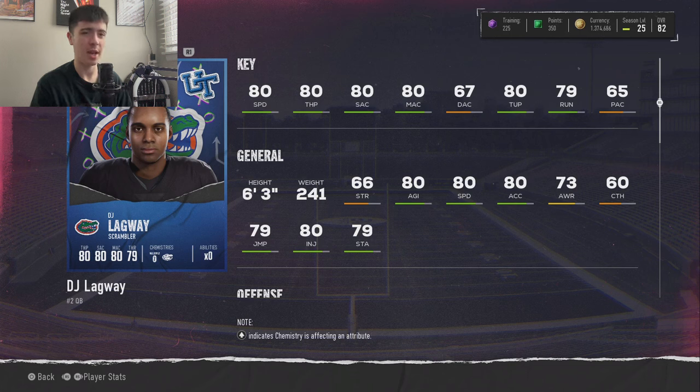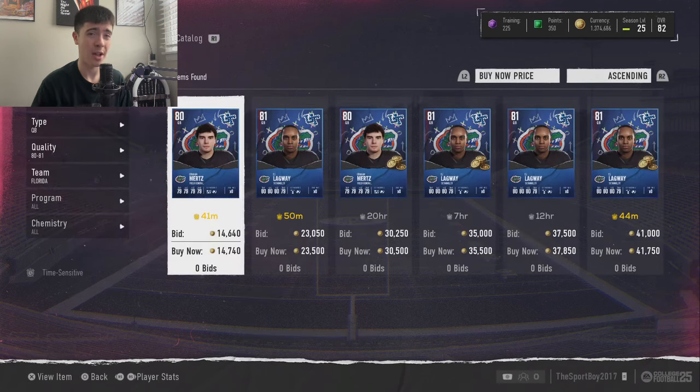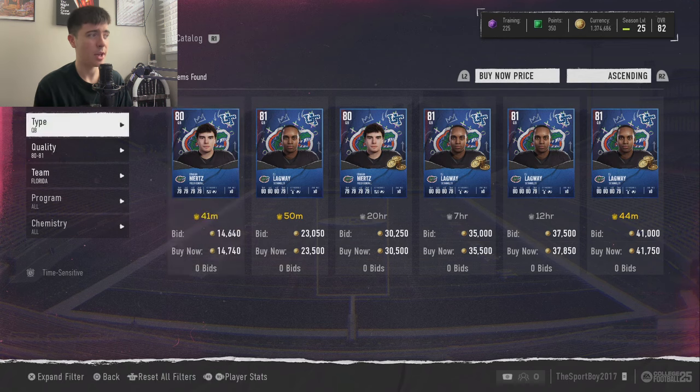Obviously he doesn't do the deep ball particularly well, so if you like to lob it over the top, this probably isn't the guy for you. But a lot of people are using medium throws along with read option, and the read option is pretty nice with 80 speed. His throwing power is solid at 80, accuracies in the short and medium phases are very good, and he's 3'2" — not a small body whatsoever. DJ Lagoway is probably one of the better quarterbacks you can get for under 20k.